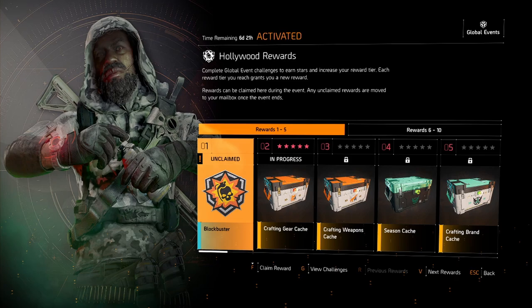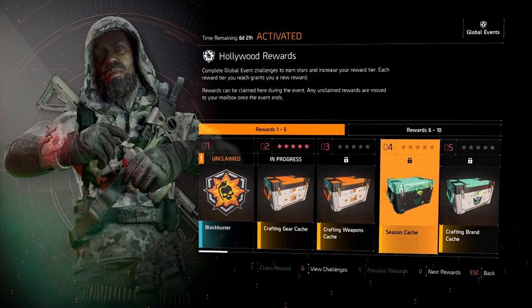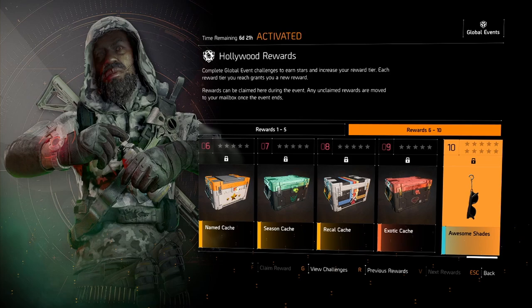We start off with the Blockbuster arm patch, then the usual rewards of crafting caches, weapon caches, season caches, a brand cache, and an exotic cache at level nine. And some cool-looking sunglasses for the backpack trophy.